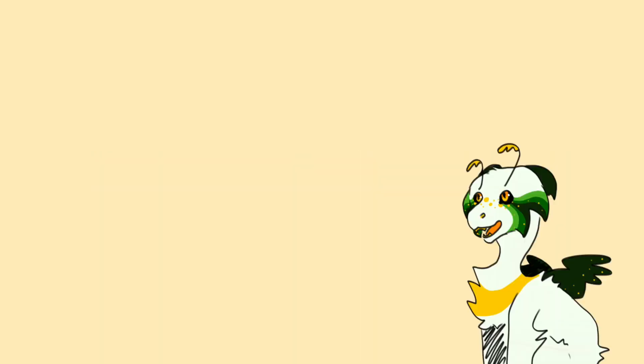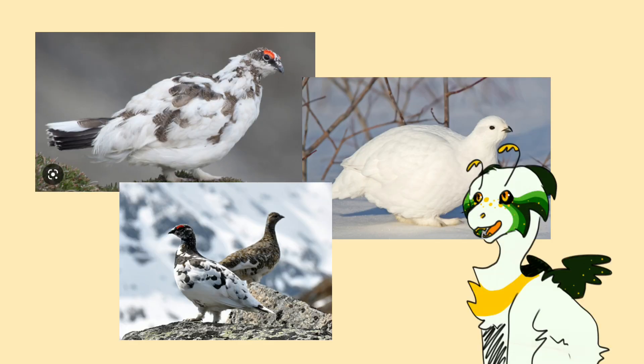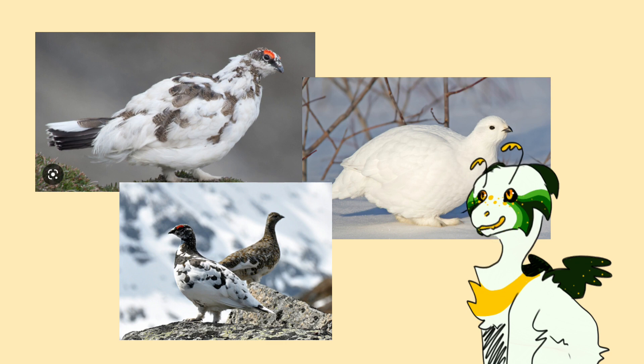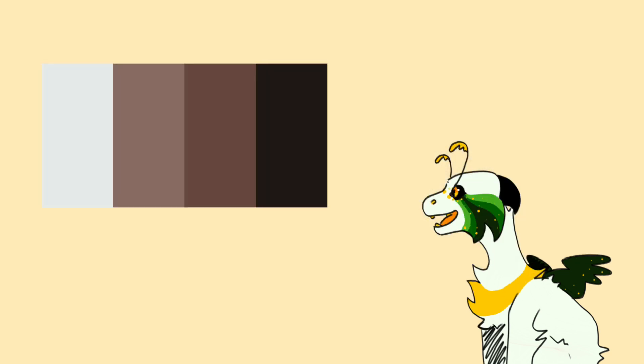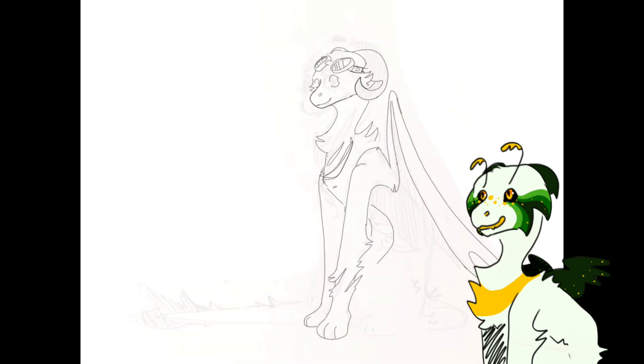Then I remembered: ptarmigans. A ptarmigan is a northern grouse of mountainous and arctic regions, with feathered legs and feet and plumage that typically changes to white in winter. Look at them — aside from being so cute and round, they are perfect inspiration for a nice ice wing. This settled the palette, and armed with this new idea, I started to make the first draft of my actual design.